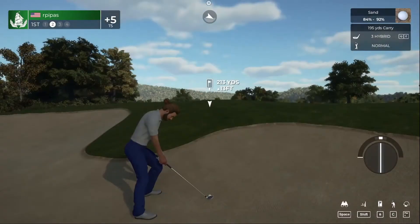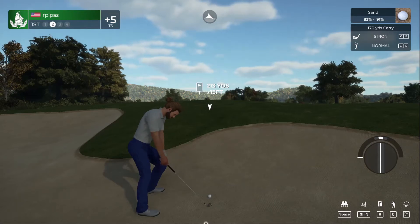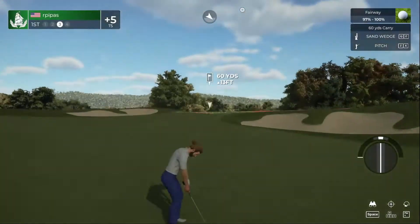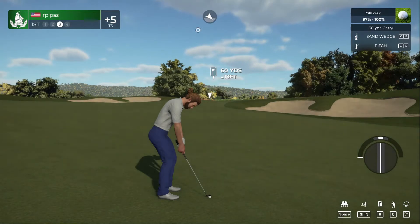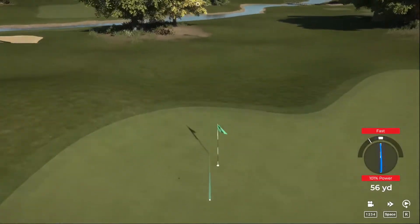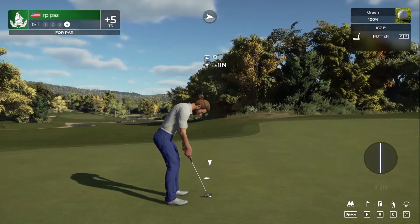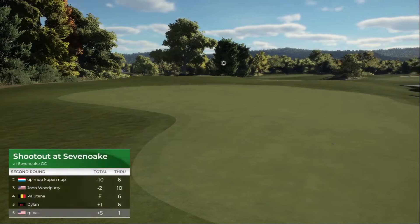We're in a fairway bunker — let's see what we've got. We're going to scramble for par, back in the fairway. Third shot, good distance control pitch shot. Here's a four-foot putt — we should be able to save par here. There we go, that's in for par, and we're currently five over for the day.